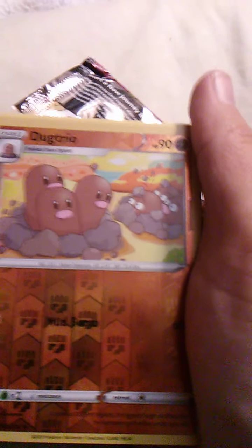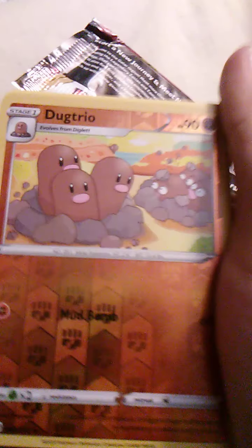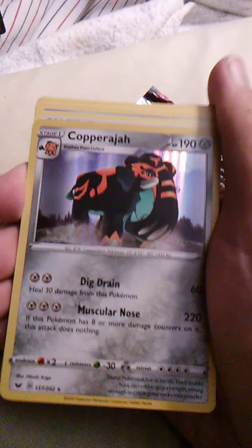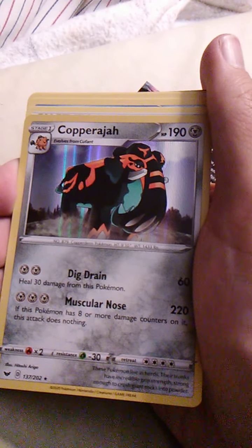Oh, this is cute — Dugtrio! I wonder what's happening over there. Maybe it's a traffic jam and they're like, 'we have to go under.' Anyways — Mud Bomb. And this is the holographic card for the pack — oh no, it isn't. Because we also have a Copperajah with Dig Drain and Muscular Nose.